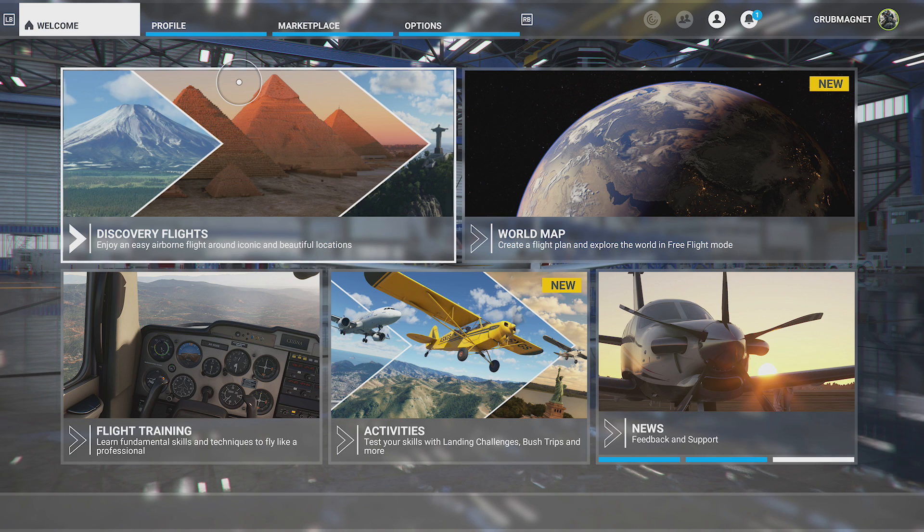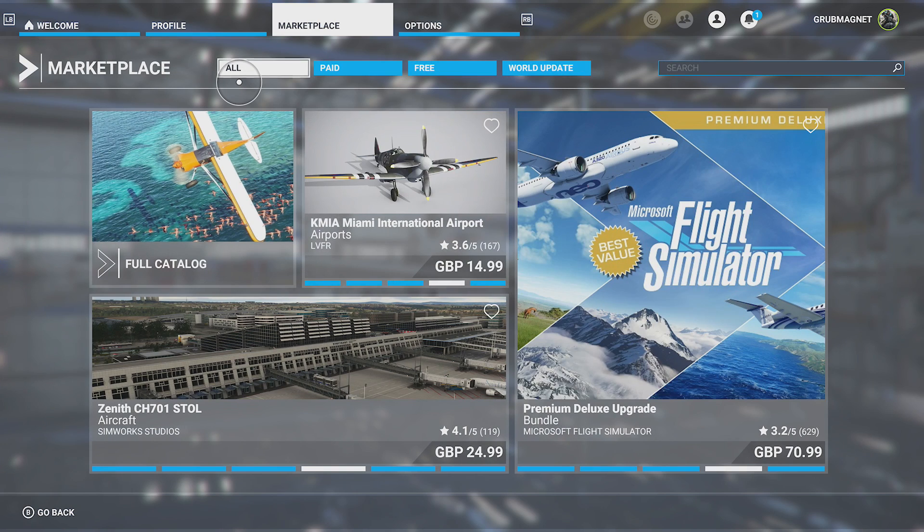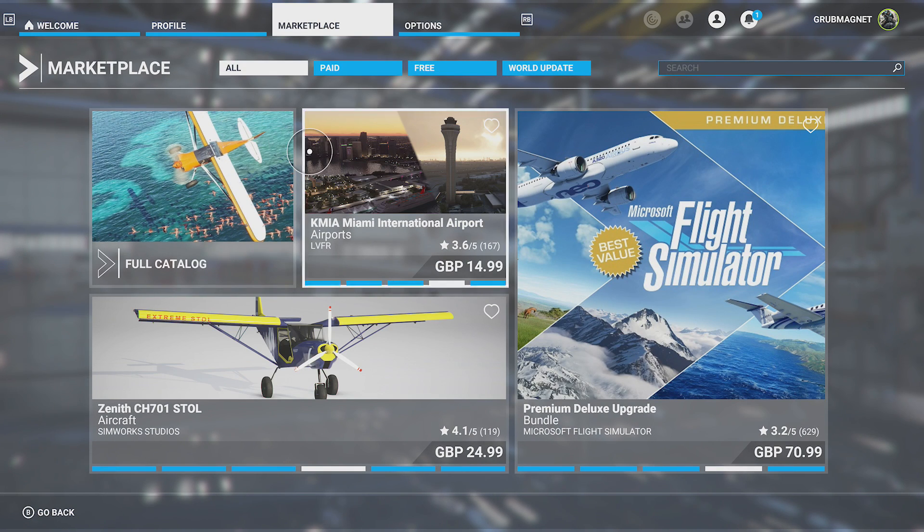Although you normally update your stuff inside the normal Xbox store, in Microsoft Flight Sim if you want to add extra content you've got to go to the Marketplace. You do this with the right button — see the top tabs, it says welcome up the top left — hit the right button twice and you'll go over to Marketplace.